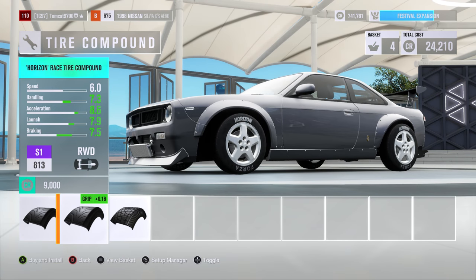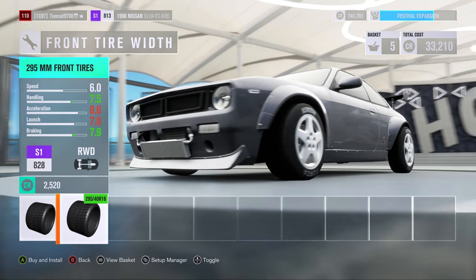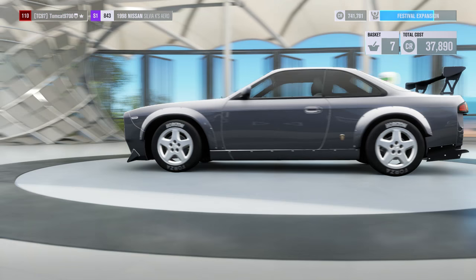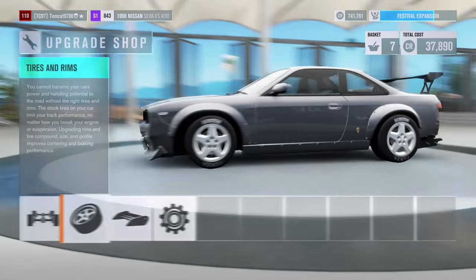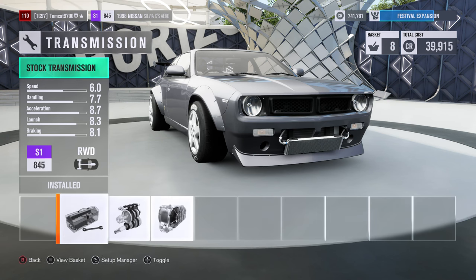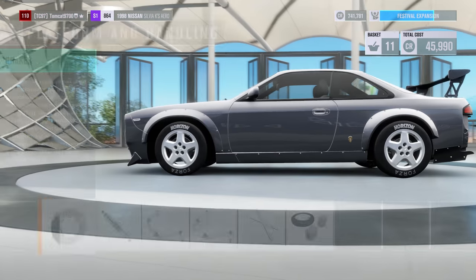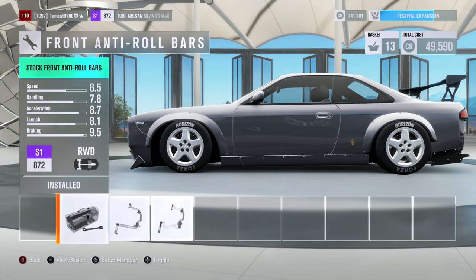Going over to wheels and tires — Horizon Edition race compounds. I wish you could put the tire lettering on some of the other compounds, but the way the tire compounds are set up in Horizon 3 makes it okay to run race compounds on a drift car. It used to be that running race compounds on a drift car in previous Forza games made it really twitchy, really annoying, too sticky. Whereas this setup is really easy to manage, so there's not really any downside to going with the Horizon race compounds on a full drift-focused build.